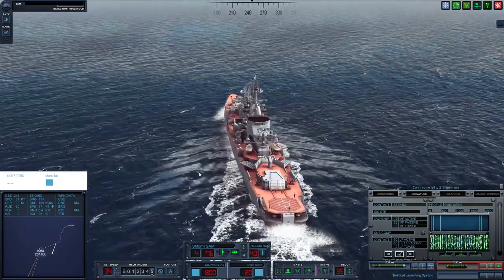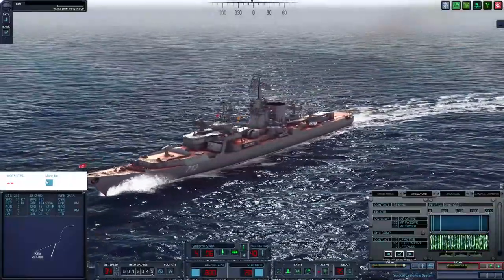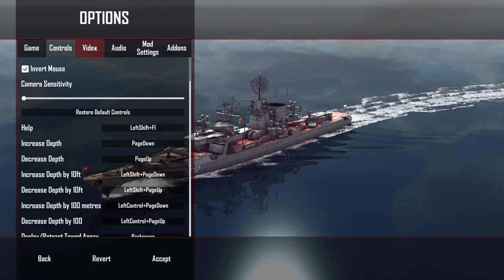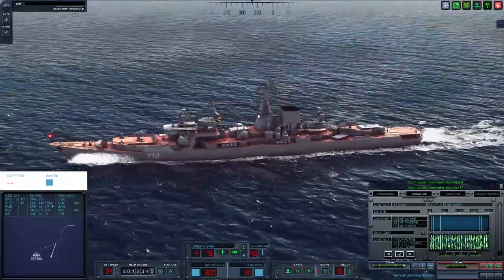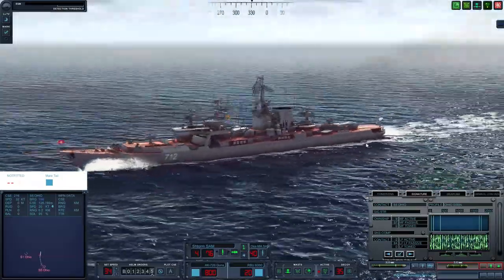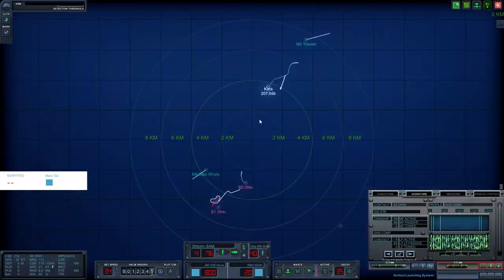I can't launch my helicopter unfortunately, because of the aforementioned UI bug. It seems like any time you're in a surface ship with a toad array, it covers up or doesn't work with the helicopter control panel - they seem to occupy the same space and one covers up the other. So I can't launch my helicopters even though I'm supposed to have them, which is kind of annoying. I'll make do without helicopters today.